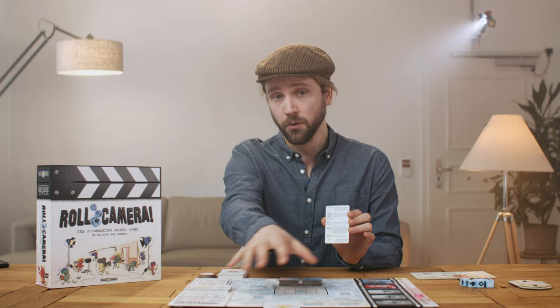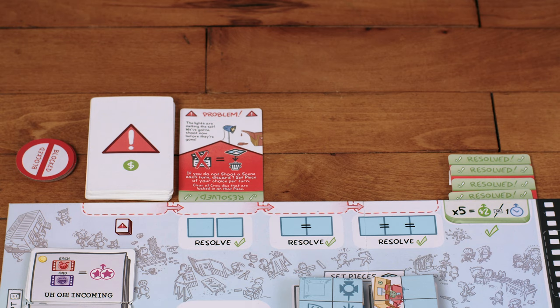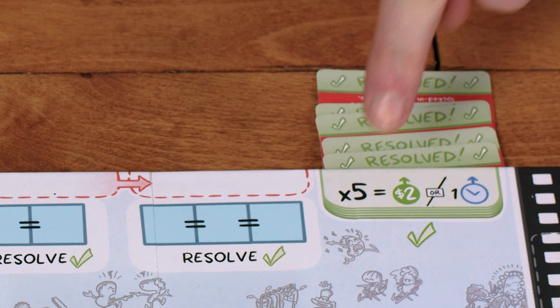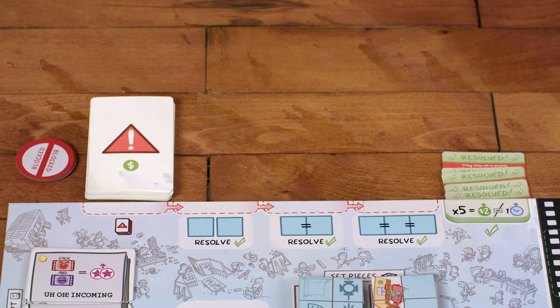Now let's go over what each action space does — and if you ever want a reminder during the game, check the player aid card. The resolve actions let you remove a problem card in a corresponding slot; they get progressively more difficult to resolve the longer you leave them active. When resolving a problem, take it out of the slot, turn it upside down, and slide it under the resolved problems area. For every five problems you resolve, you get an immediate bonus — either gain $2 in budget or gain one schedule. Then put those resolved problems aside.